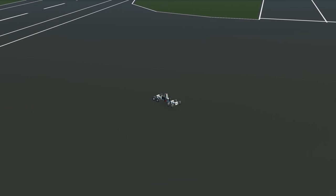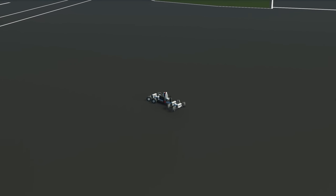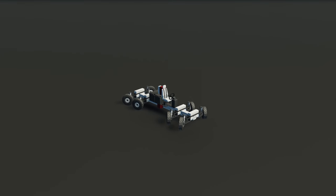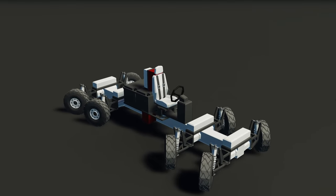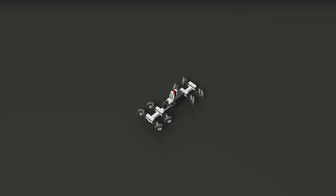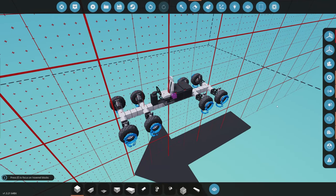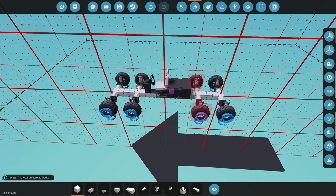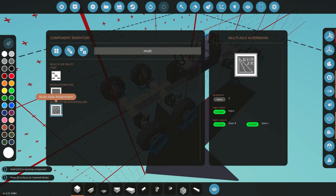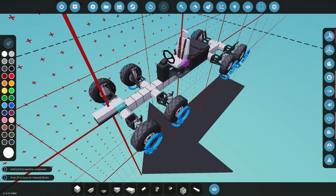Moving on to the next creation, this time we have a controller — the Multi-Axle Ackermann System. There are other Ackermann systems on the workshop, but this one is multi-axle, allowing different axles to turn at different degrees. What it does is turn the left and right wheel at different angles depending on which is on the outer side, allowing a perfect circle. We're going to jump into workbench, build a quick vehicle, and test it out.